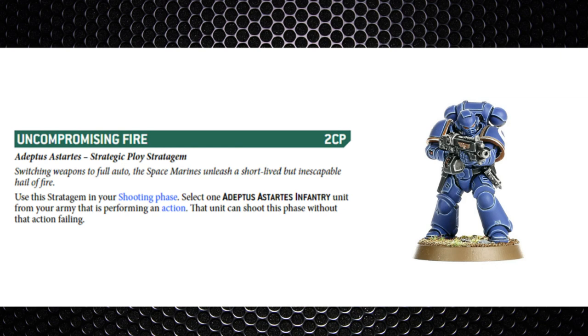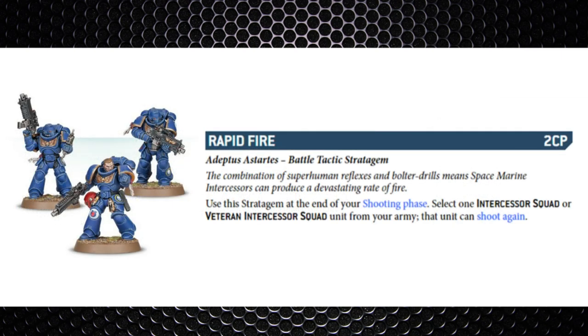Uncompromising Fire is two command points — used on an infantry unit performing an action. The unit can shoot this phase without the action failing. A nice stratagem, it's just a shame it's two command points. It can be mega for your secondaries, especially now that they've been rebooted with the Chapter Approved.